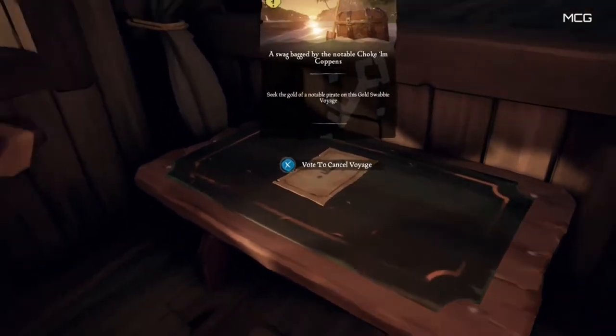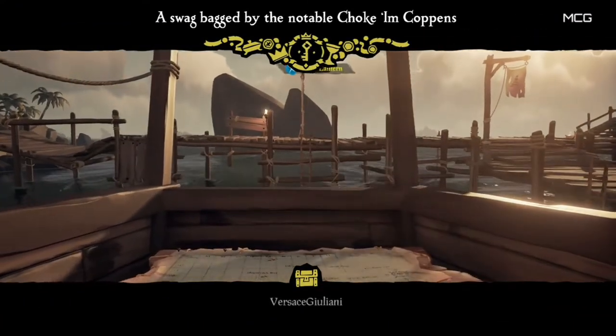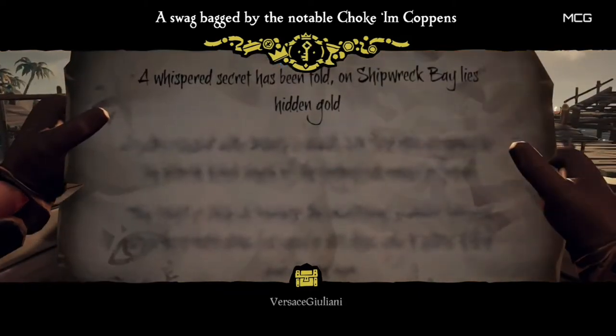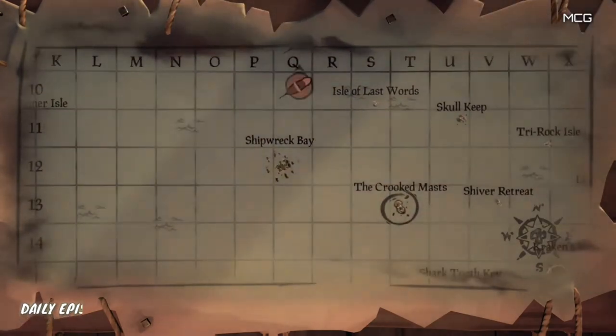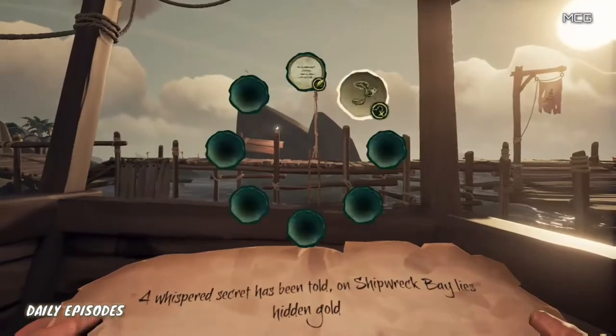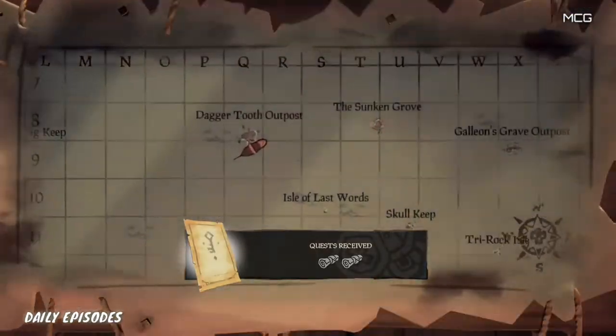Once the voyage begins, press RB and you can see it says 'a whispered secret has been told on Shipwreck Bay' — that is a riddle, so you want to head to Shipwreck Bay on the map. The other clue is just a picture of an island — you'll receive both of these when doing the Gold Hoarder voyages. The picture corresponds to Marauder's Arch.